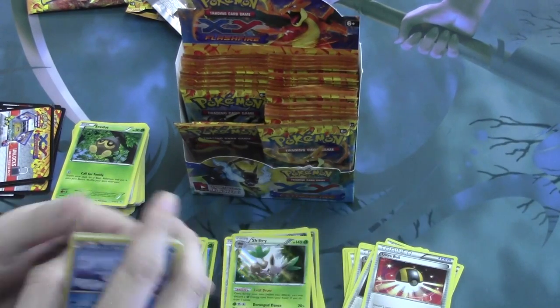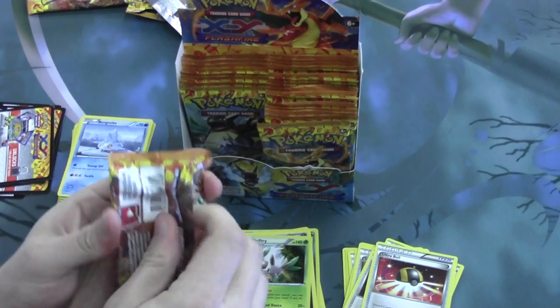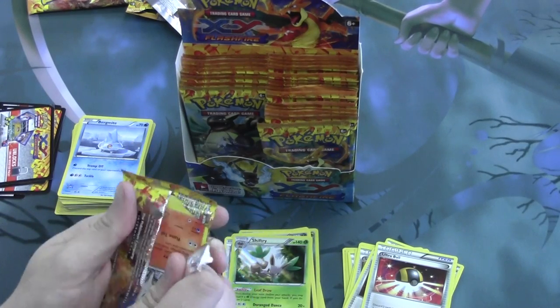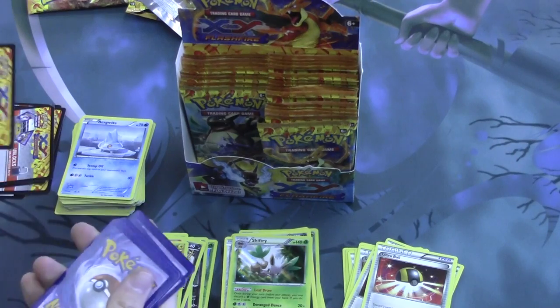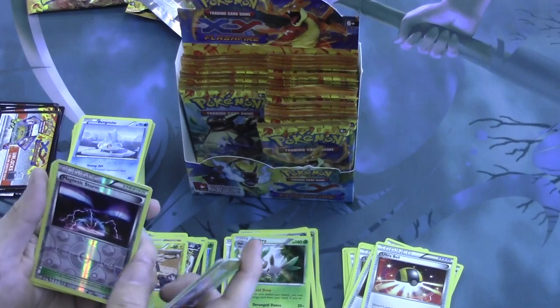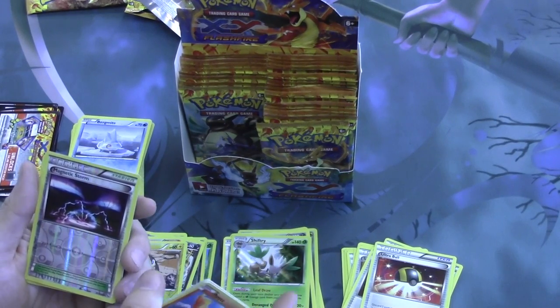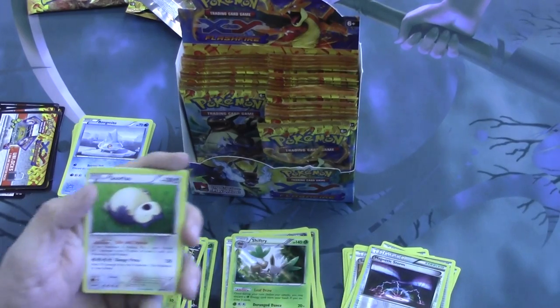And we have another Ultra Ball — Ultra Balls are always nice. Moving right along. Our reverse foil is Magnezone Storm, one of the new Stadium cards. Each Pokemon in play has no resistance. Not really sure how I feel about that one just yet.